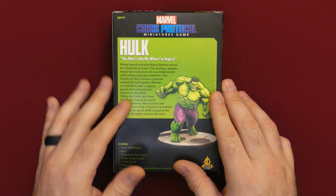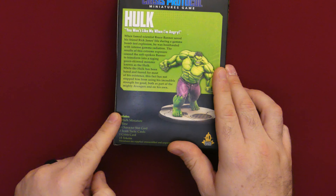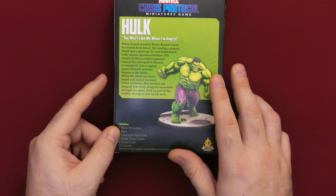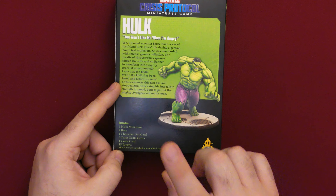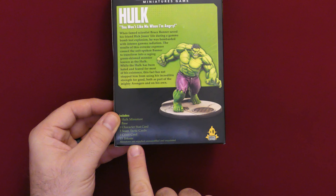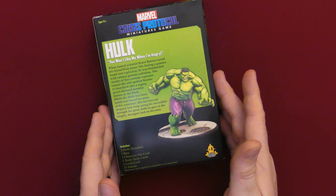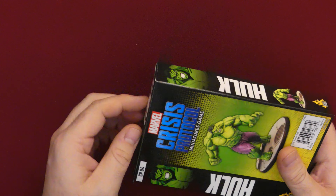On the back of the box you've got Hulk's bio and his basic information, plus a content list. Inside the box you're going to get one Hulk miniature, one base, a character stat card, three team tactics cards, one crisis card, and fifteen tokens. And right at the bottom it says miniatures are supplied unassembled and unpainted — just so you didn't get your hopes up that this guy was inside here all done for you. So let's check out what's inside the box.